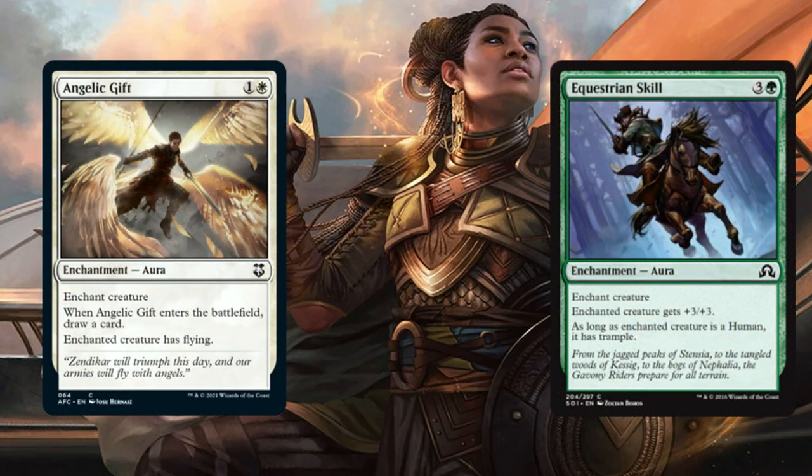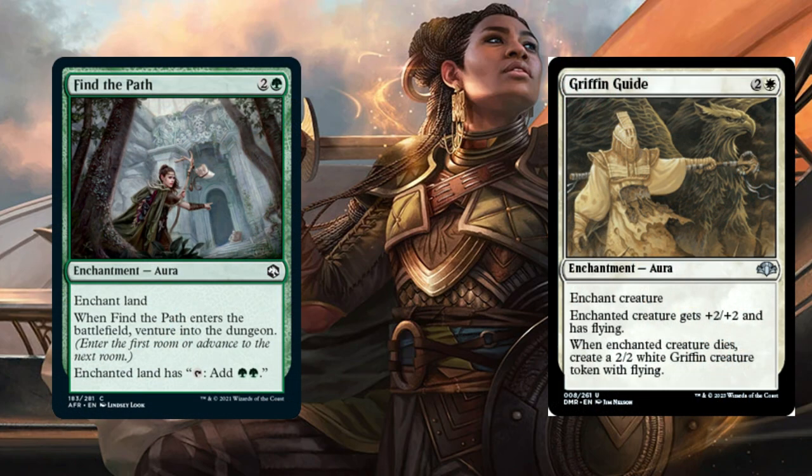Now moving on to our enchantments. Angelic Gift and Equestrian Skill. These enchantments are both auras. Angelic Gift, when it enters the battlefield, lets you draw a card, and whatever it's enchanting gains flying. For Equestrian Skill, the enchanted creature gets +3/+3, and as long as that creature is a Human, it also has Trample. Find a Path is an enchant land — when you enchant a land, it produces two green mana, and when it enters the battlefield you venture into the dungeon. Gryphon Guide is an aura giving +2/+2 and flying, and whenever the enchanted creature dies, you gain a 2/2 Gryphon Creature token.